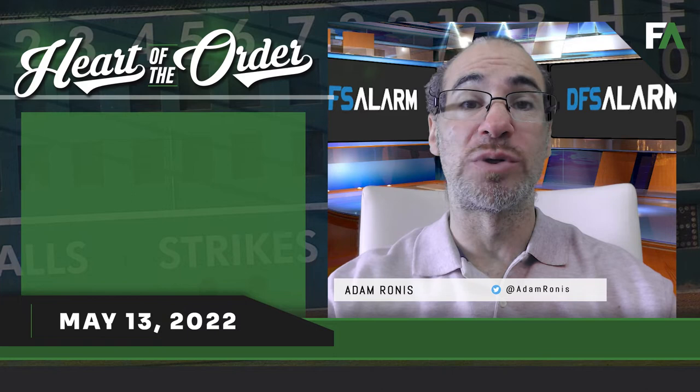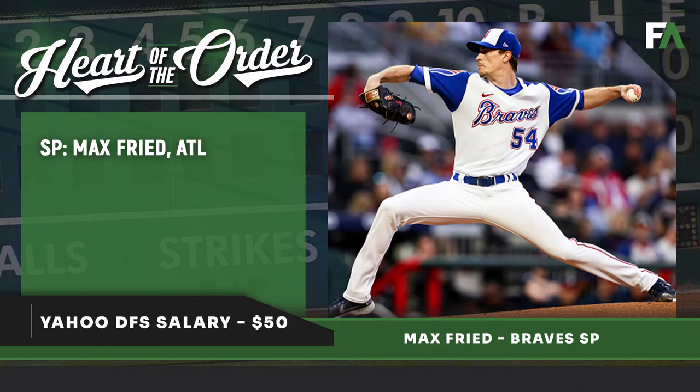There are lots of good pitching options. One that could come in a little bit low-owned if you're playing in tournaments is Max Fried. He's $50, and he's 4-2 with a 2.68 ERA and a 0.84 WHIP. He's scored at least 23.5 Yahoo points in his last four starts. In those four starts: 26 innings pitched, 14 hits, 4 earned runs, 1 walk, 26 strikeouts — that's a 1.38 ERA and a 28% strikeout rate.